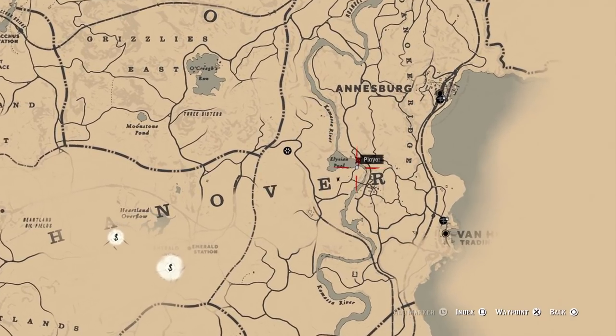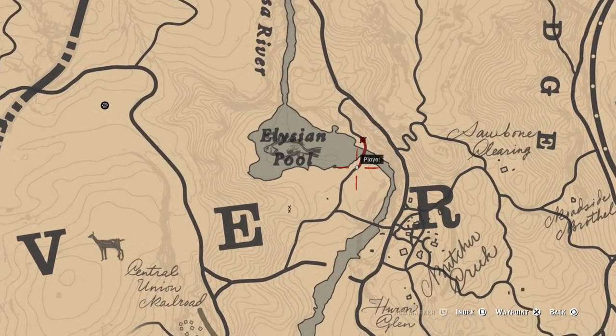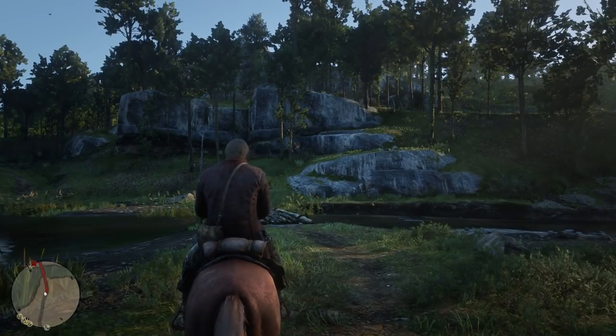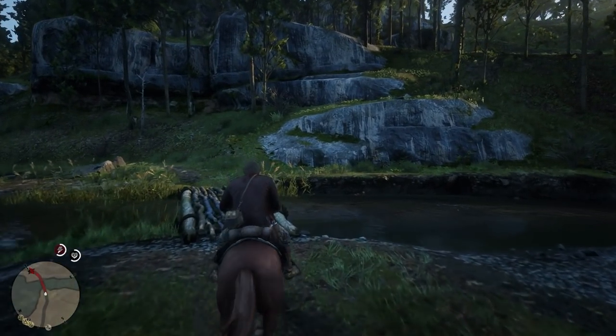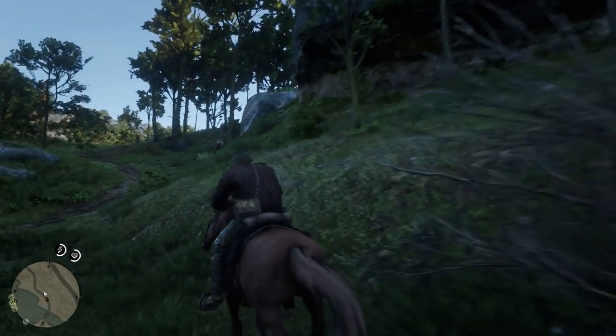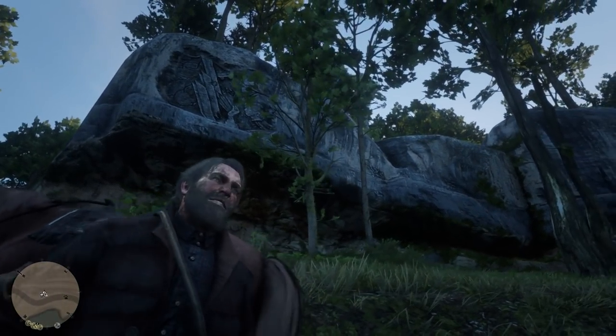The ninth carving is one of the easiest to find — it's right by the Elysian Pool. Head over to the small bridge to find it on the other side. Not sure what the hell this one is meant to be, but whatever.